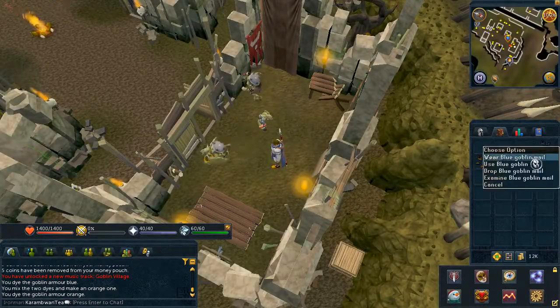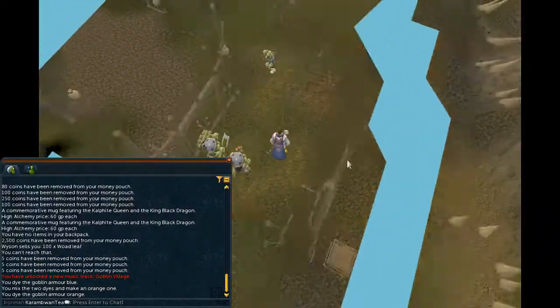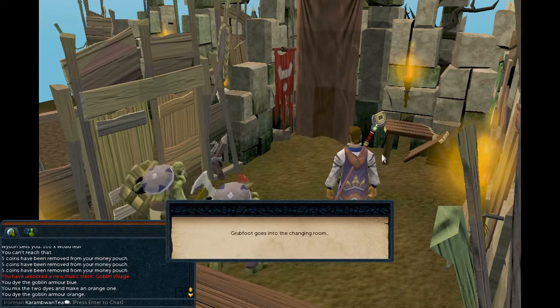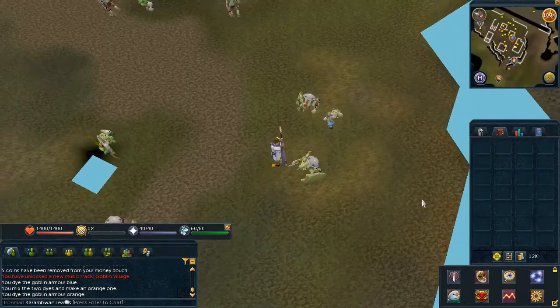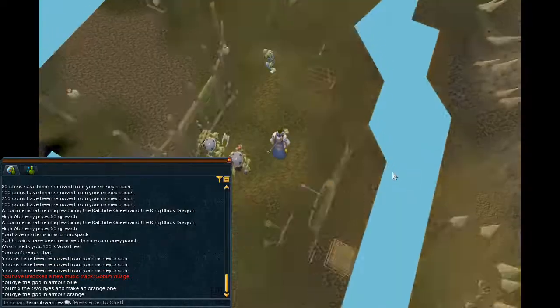After the cutscene, repeat the same process with the third option to give him the blue goblin mail. And lastly, give them the regular goblin mail.